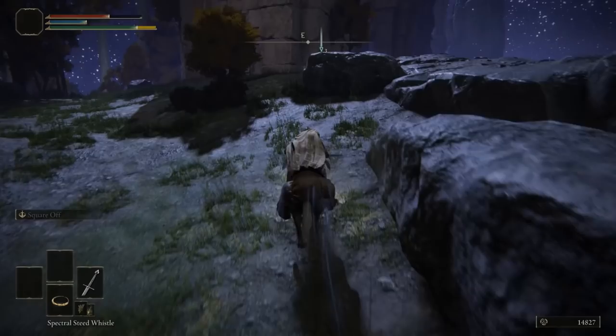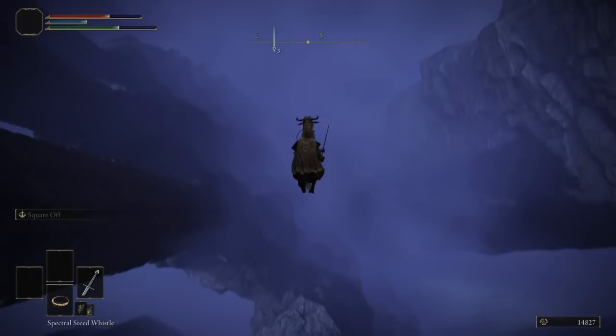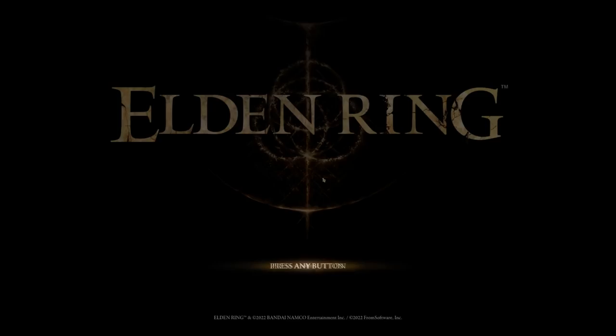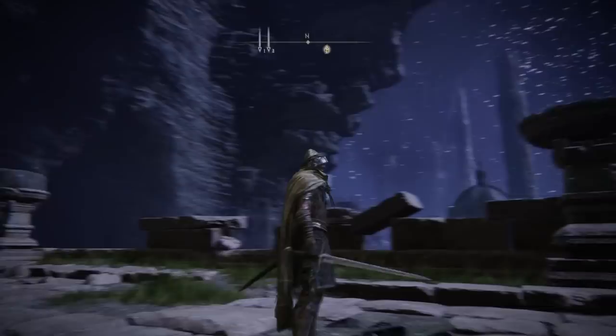As you continue forward heading east, you will want to jump off a specific cliff and close the app. On Xbox, tap the Xbox logo, go to the left, and close the app. On PS4, close the app similarly. On PC you can close the app by clicking below or pressing Alt+F4. Watch the character fall and when you see the loading screen, close the app.